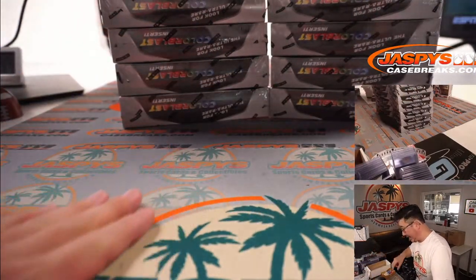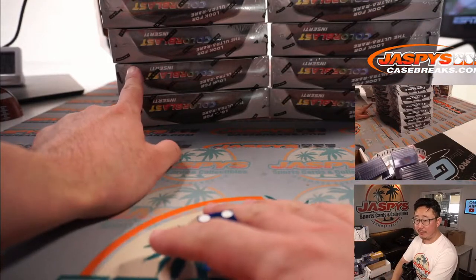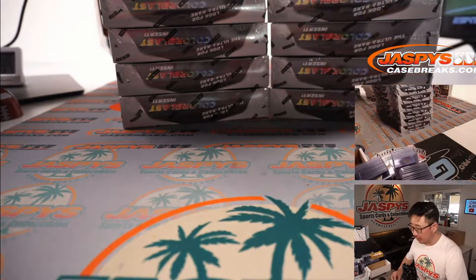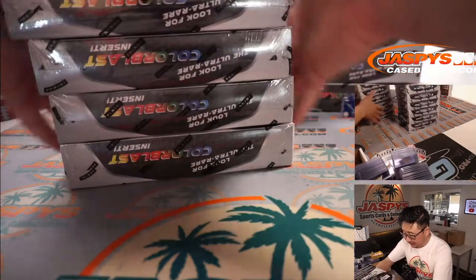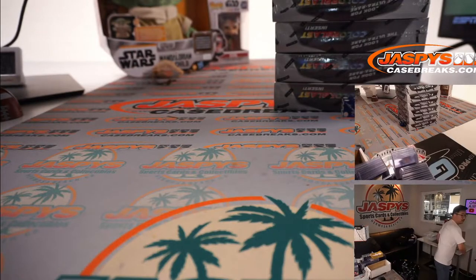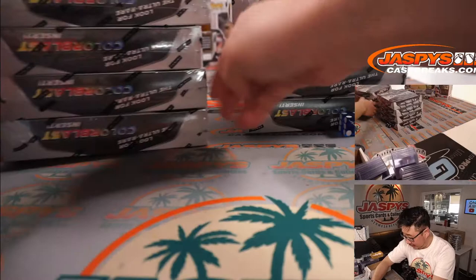First we're going to select a side using that die — one, two, three for the left side and four, five, six for the right side. That's the right side. There are eight boxes here, so we're going to split this again.